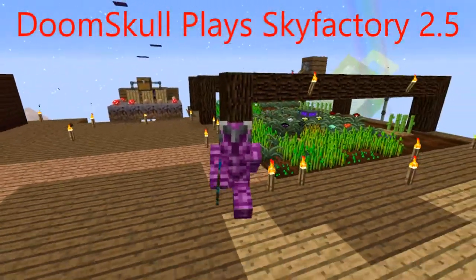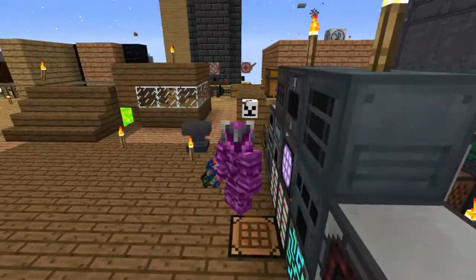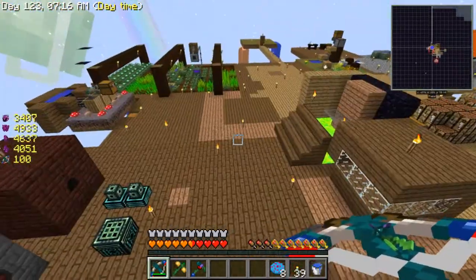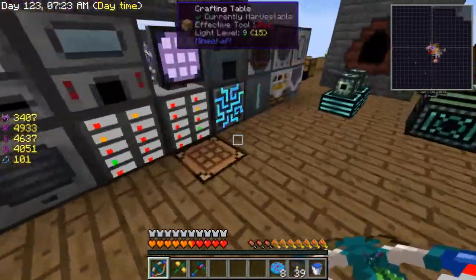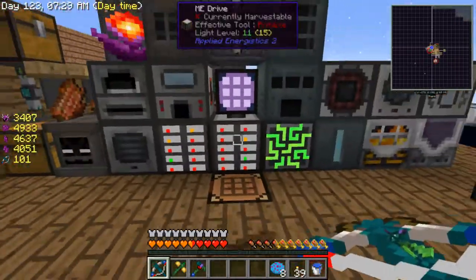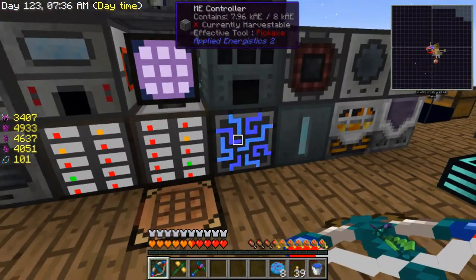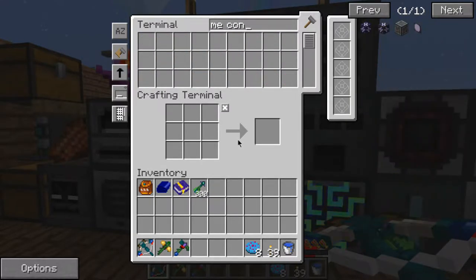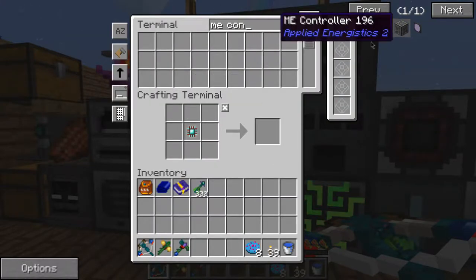Hey, what is up everybody, welcome back to another episode of Sky Factory 2.5. In this episode I want to make auto crafting possible, but to do that I'm going to need to break all of this, which is going to make me sad. I need some more ME controllers — I need like a few more.